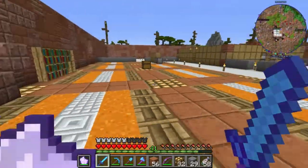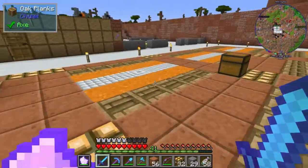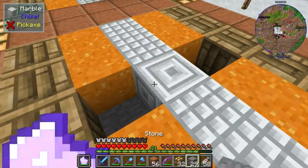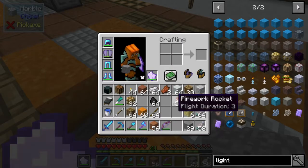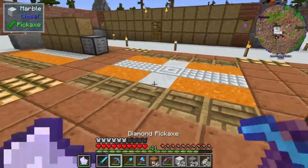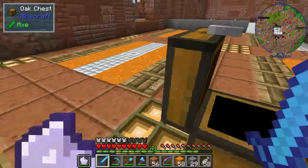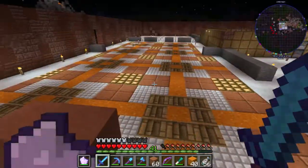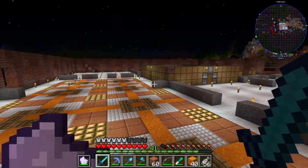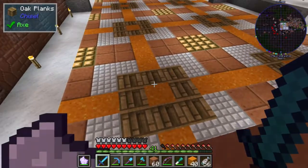From one side this design kind of looks like a road, but looking at it from the other direction it doesn't look that good. I was thinking of maybe making it a plus shape instead of a line — putting a block here — but that makes it a bit too busy. So I'm going to work on this for a bit and see what I can come up with. Here's the new design I've set up.